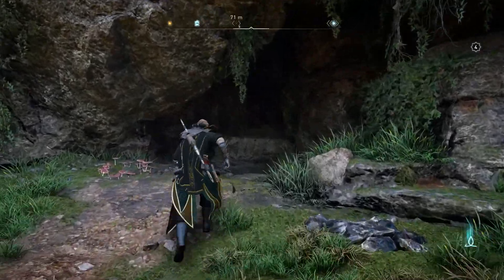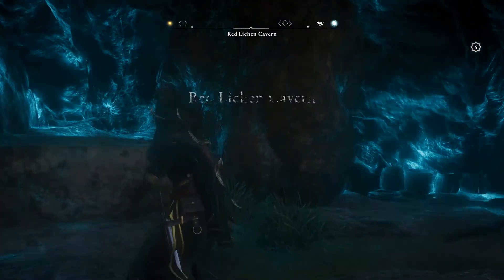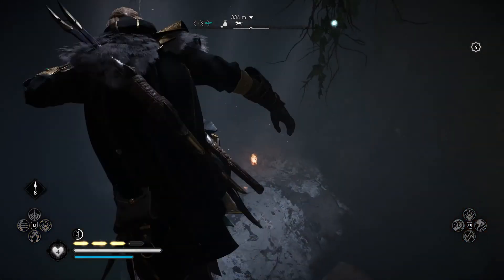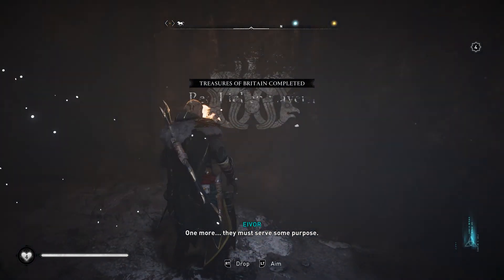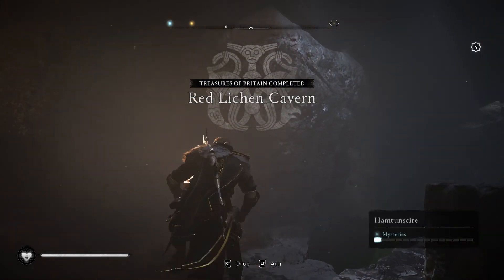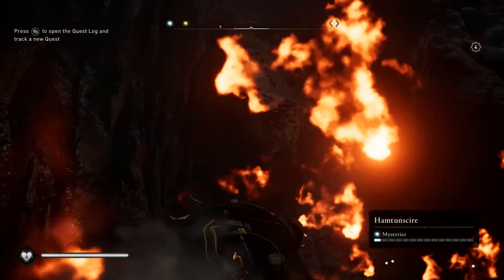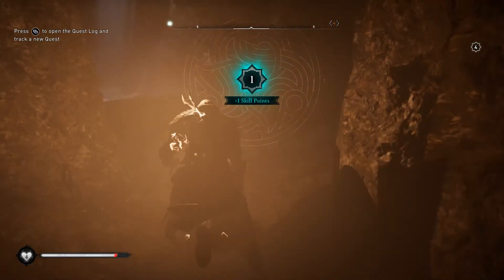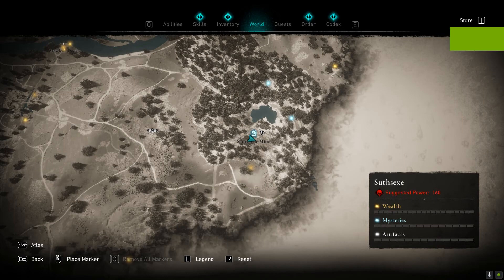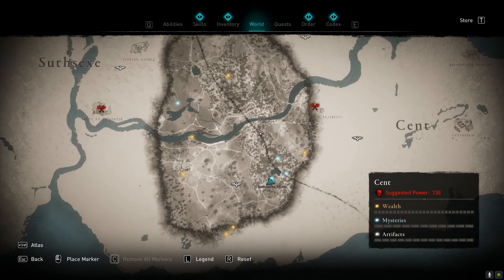Next is east of Winchester, where you'll find the Red Lichen Cavern — relatively fast and easy to complete. You'll just need to use your torch to take care of the poison mist. Throw your torch to remove the poison and you should be able to reach the end and get the next tablet.